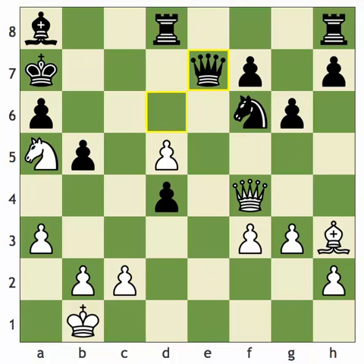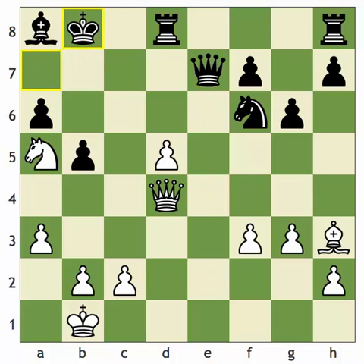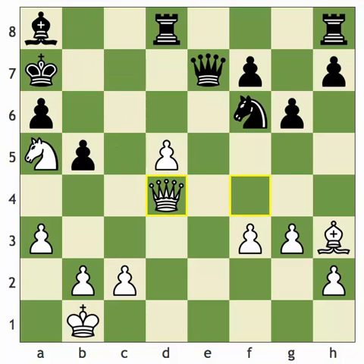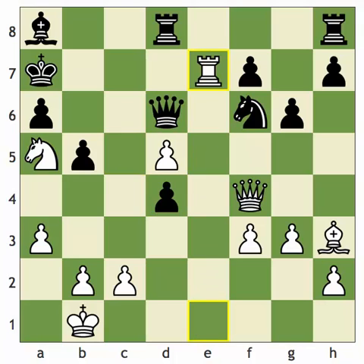Now if the queen takes the rook, white can win with queen takes d4 check, king b8, queen b6 check — forcing black to block on b7. If he blocks with the queen, knight c6 is mate. If he blocks with the bishop, knight c6 check, king a8, queen a7 mate. So the second rook sacrifice on e7 is uncapturable. Black played king b6.